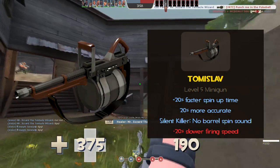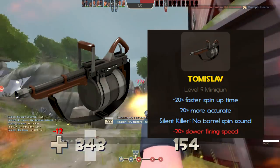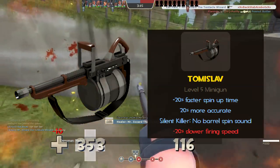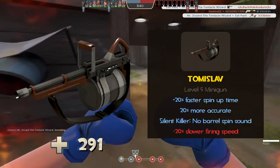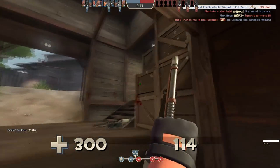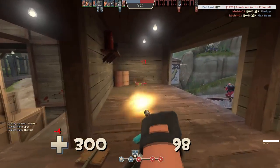But with powerful upsides come deviant downsides. To make up for the awesome upsides, your firing speed is 20% slower than normal, making bullets shoot out slower and thus dishing out less damage. However, the faster spin-up time more than makes up for the slower firing speed any day of the week. You can get out a cool 80-plus damage before the other heavy gets a chance to fire back to get that instant KO. With no real devastating downsides and insane upsides on the battlefield, this weapon is the ultimate boxer's legacy.